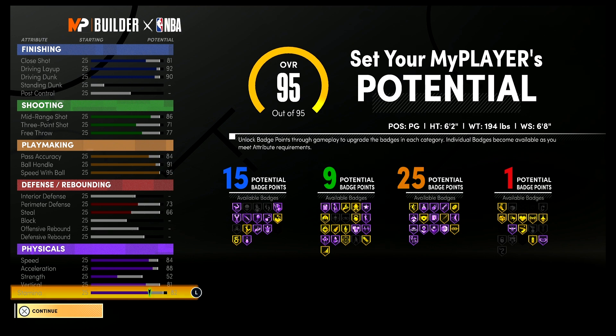At 99 overall, you'll have a close shot of 85, a 96 driving layup, and a 94 driving dunk. For shooting you'll have a 90 mid-range, a 75 three-point shot, and an 81 free throw. For playmaking you'll have an 88 pass accuracy, a 95 ball handle, and a 99 speed with ball. For defense and rebounding you'll have a 77 perimeter defense and a 70 steal. For physicals at 99 overall: 92 speed, 96 acceleration, 60 strength, 89 vertical, and 90 stamina.